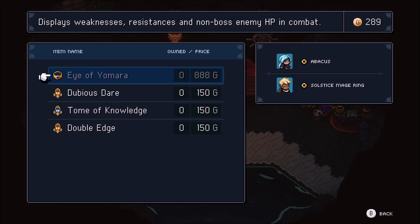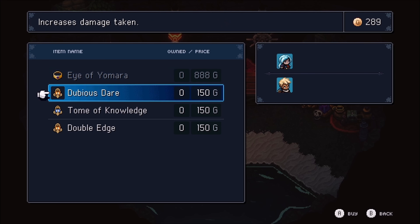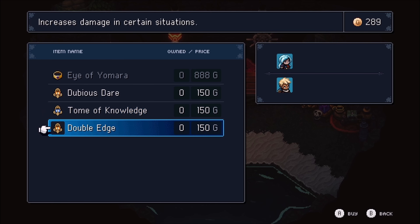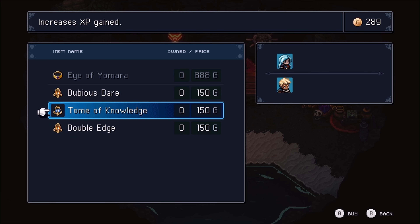Among the items available is the Eye of Yumara for 888G, which displays weaknesses, resistances, and non-boss enemy HP in combat. It's entirely up to you if you want to grab all of these things, just a few, or none at all. I myself immediately went for the Tome of Knowledge because it gives you 20% more XP and cuts down on grinding, which can be a little boring in games like this.